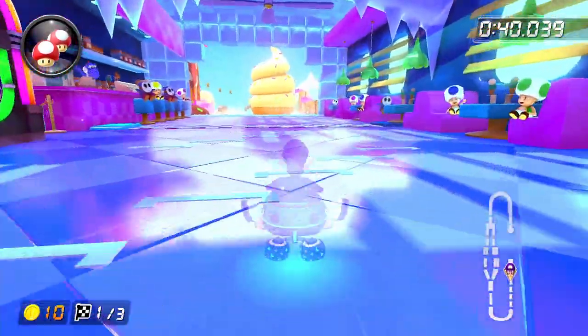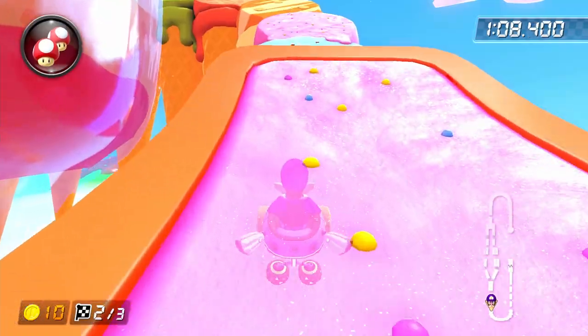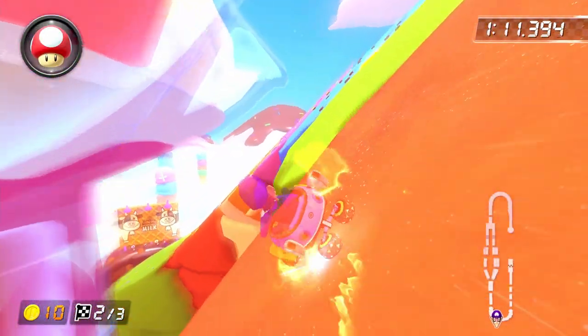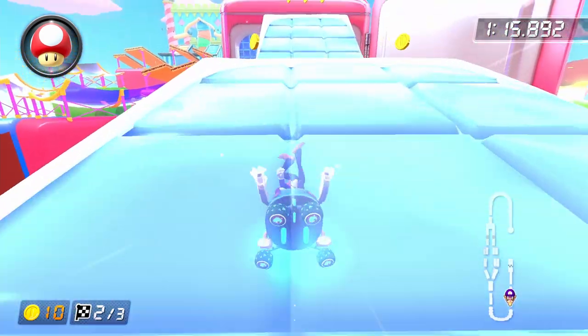Do a left hop into a right drift before moving on to lap two so that you can do some glider vectoring. Laps two and three play pretty much the same as lap one, except for the mushroom spot. Once you get to the ice cream section and do your left drift, you want to use your mushroom in such a way that as soon as the mushroom boost runs out, you can chain it into a super mini-turbo to keep yourself at boost speed for as long as possible.